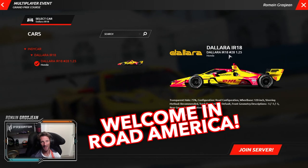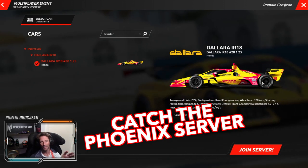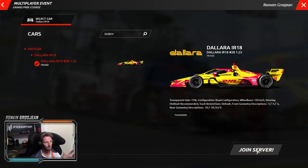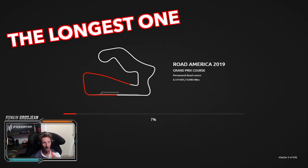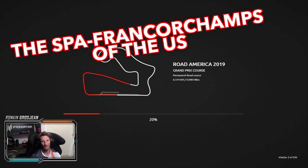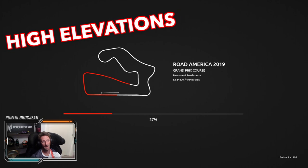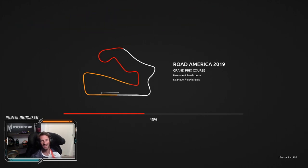Hello everyone and welcome to Road America. I'm going to do that track guide activity on Catch the Phoenix server that we launched on our Factor 2. Road America, one of my favorite tracks in the US, the longest one — 4 miles, 6.5 kilometers. It's got high elevation, fast corners, an amazing place, really good for racing.